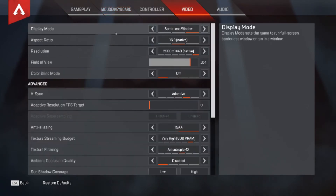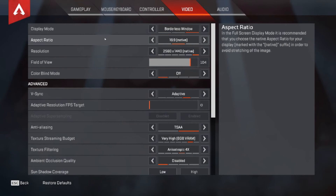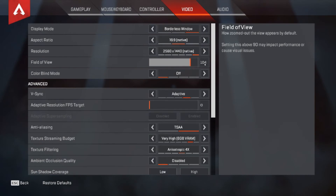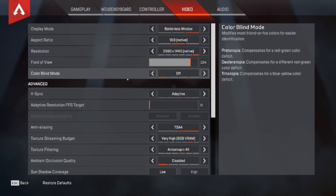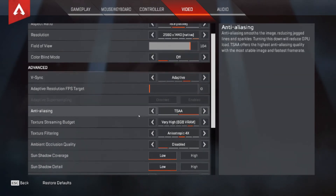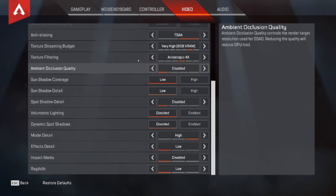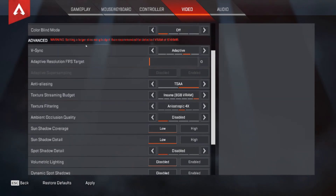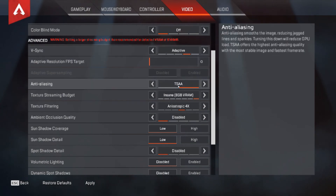Go into your video settings at the top. You can set borderless window or full screen mode depending on preference — I run borderless window for streaming. Set aspect ratio and resolution to match your screen. I have field of view at 104 for a wider range of view. Turn vSync off if you can for extra performance, though I leave mine on adaptive due to streaming issues. Set FPS target to zero. Anti-aliasing I have set to TSAA. For texture streaming budget, set it as high as you can without causing problems — I run at Very High, which uses 6GB VRAM.